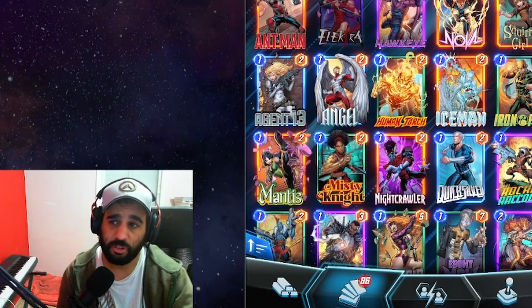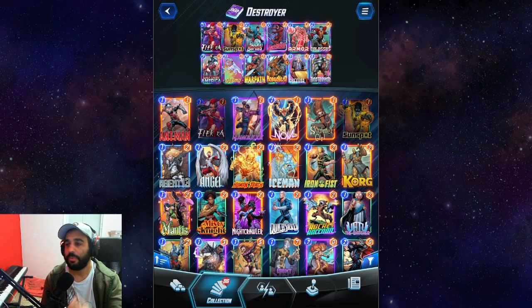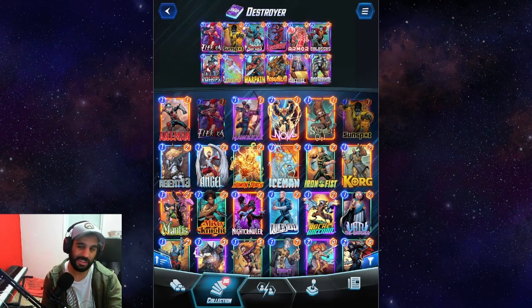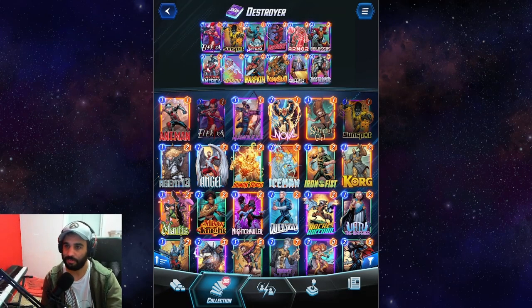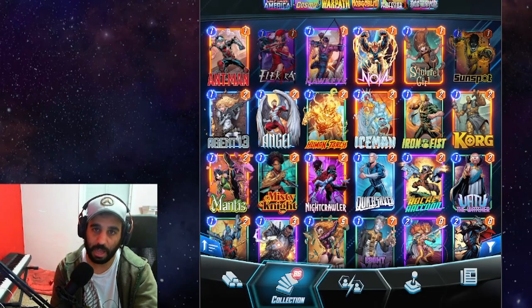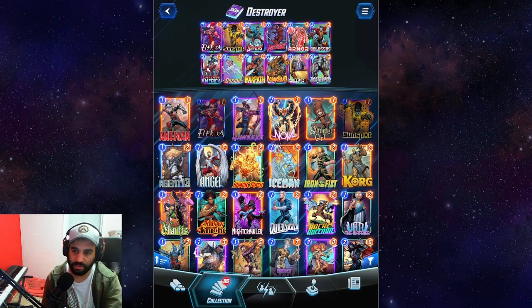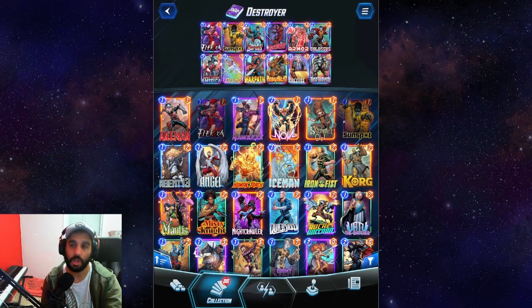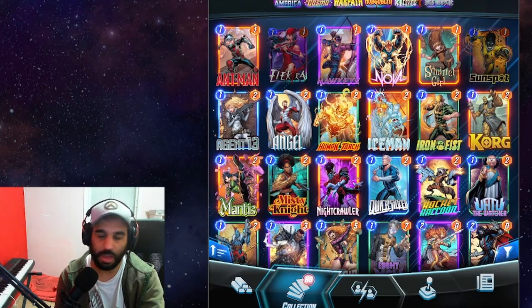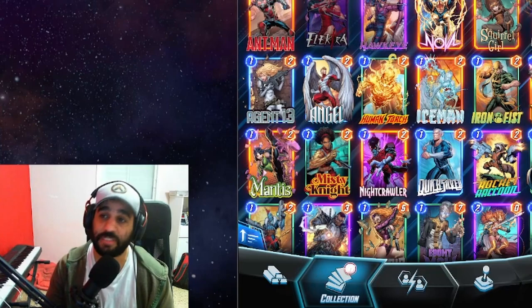Silver Surfer is also an important matchup. The problem is you often don't see it coming — it doesn't click that it's a Silver Surfer deck until the very end, and by then you've already played your Cosmo. It's very hard to play Cosmo on the last turn when we want to play Destroyer. So against Surfer it's more like a 40% win rate, not exactly getting crushed but not great. Overall, until you hit rank 80, you have more than a 60-70% win rate if you play it right.